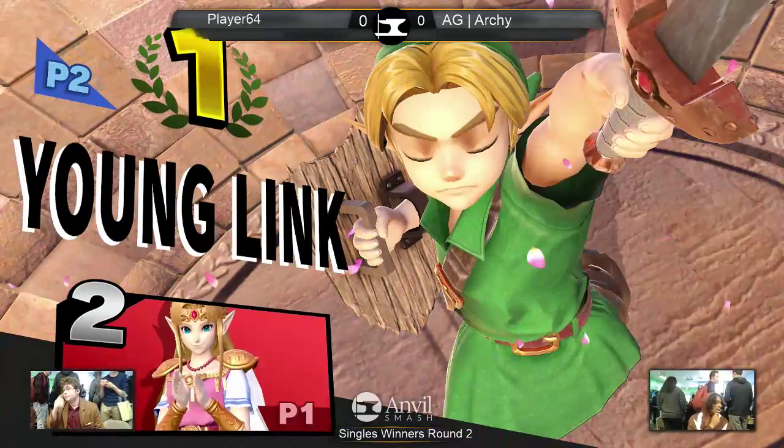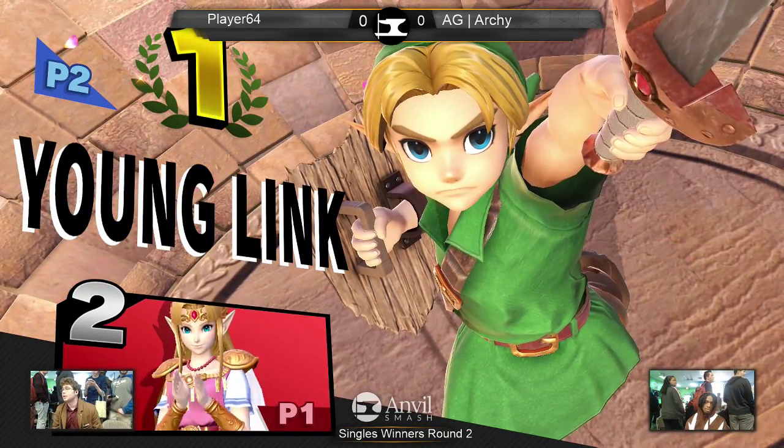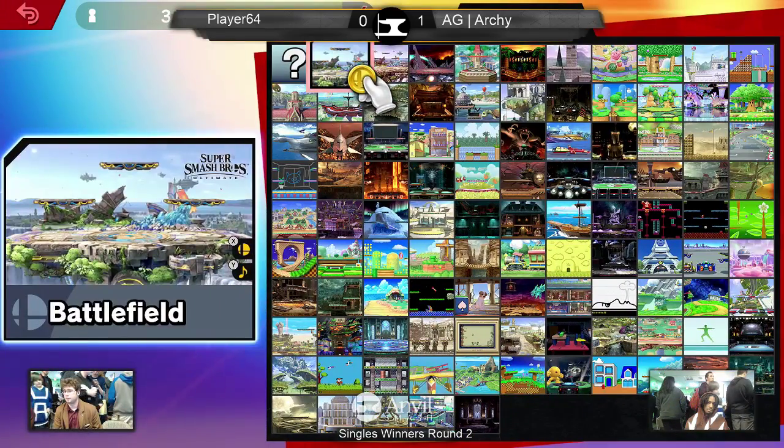Young Link has a lot of options versus that Zelda. A lot of people when they got into the game were starting to think that Young Link would be the best character in the game. He's really good — his neutral B is a lot more spammable than Link's because it comes out faster.